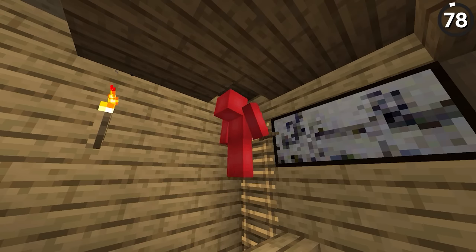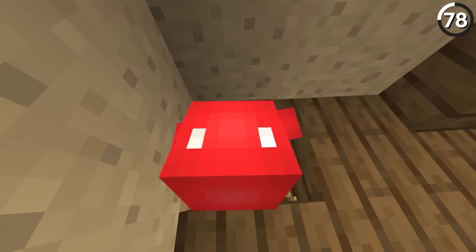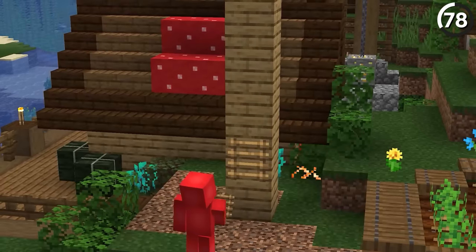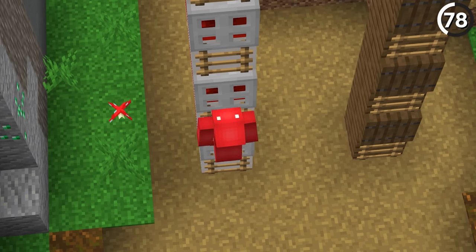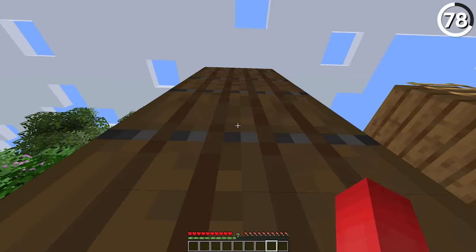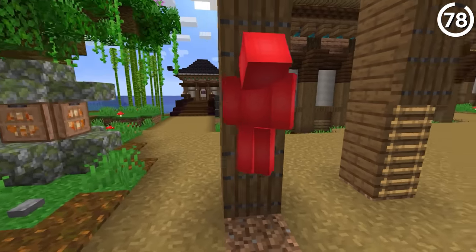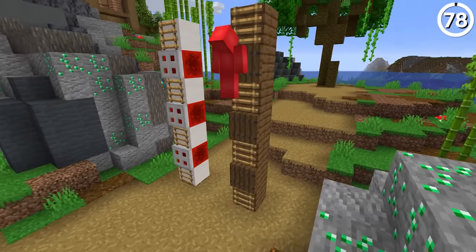Trapdoors and ladders go hand in hand — whenever you put a ladder in your basement, it's almost a guarantee you have a trapdoor on the next floor to seal it off. But they might have more in common than you think. Since we're able to climb a trapdoor like so when it's above a ladder, that means if you make a pattern with multiple trapdoors in a row, you're fully capable of climbing up multiple trapdoors. But obviously you can't climb iron trapdoors by themselves, so the whole thing gets confusing.